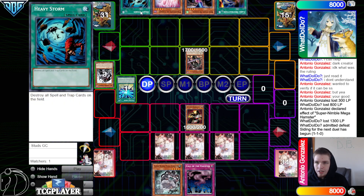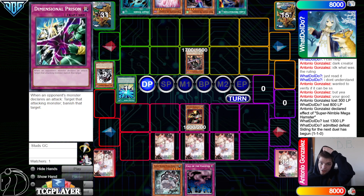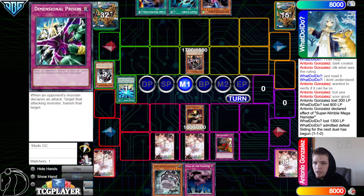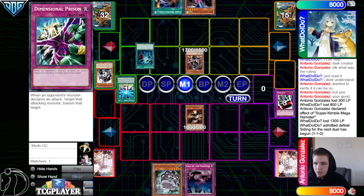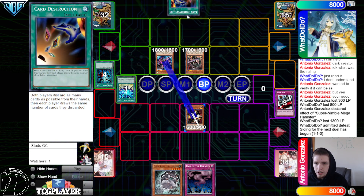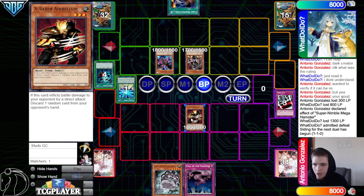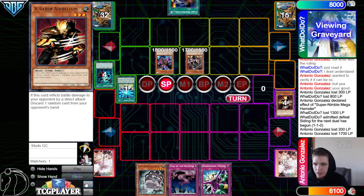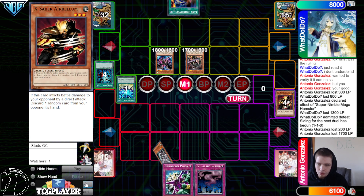Draw Hamster. They normal the Arcanite Magician, set Saber Hole, Trap Dustshoot, Deep Prison, pass. They draw Heavy Storm — nice, that's going to be good. Activate Trap Dustshoot, hit back Phantom of Chaos, then Heavy Storm plus one. Wyvern to go battle phase, beat over the Arcanite Magician, then Dark Greffer attacks directly. Pass.